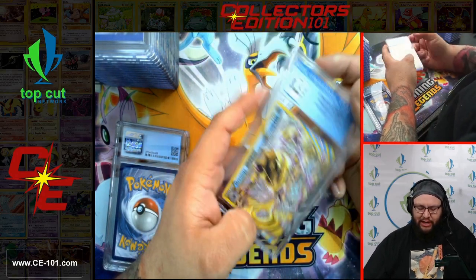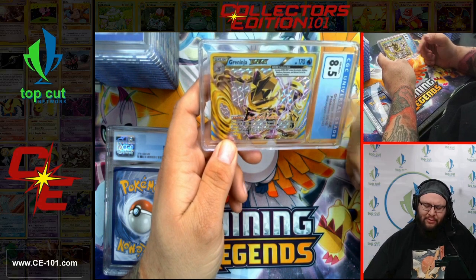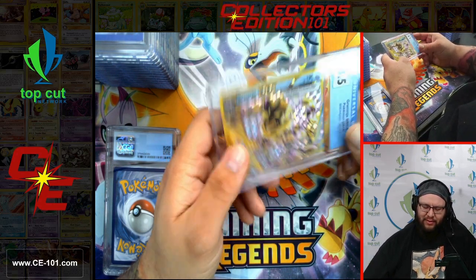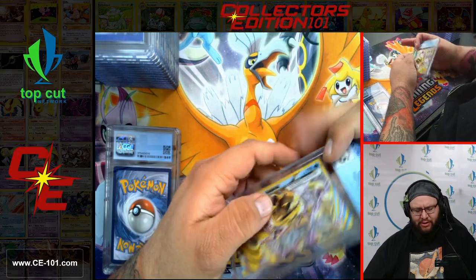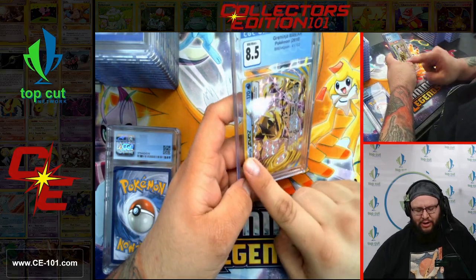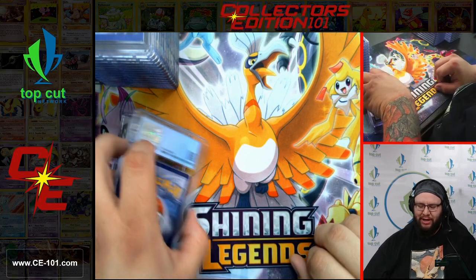Greninja BREAK — I know this guy was played, coming in at 8.5. Can you imagine if they inverted the labels to make this work for these guys? Sometimes they were inverted incorrectly — where the BREAK would be on this side but the back would be normal, even though the card looked upside down. Kind of a wonky little issue with a lot of BREAKs.